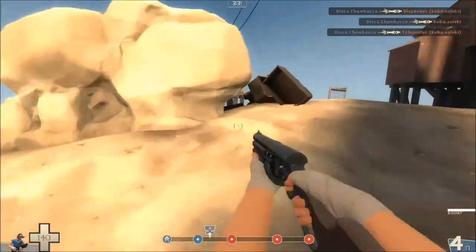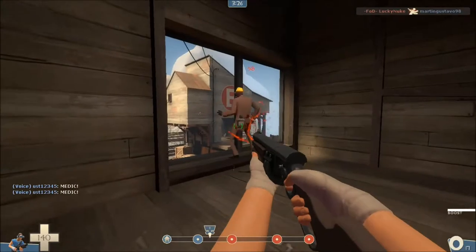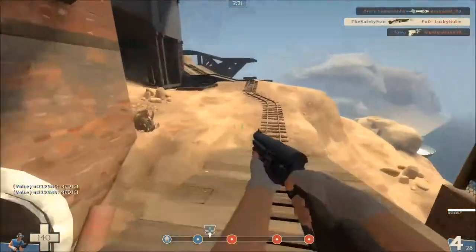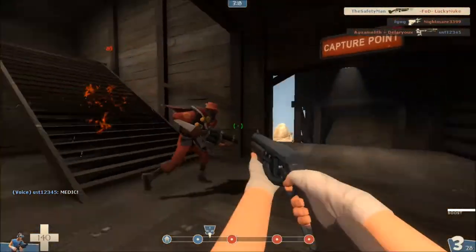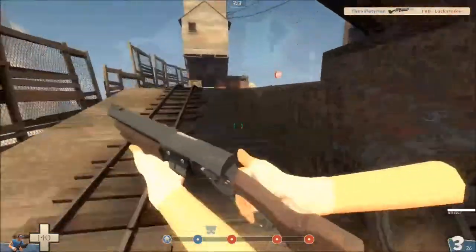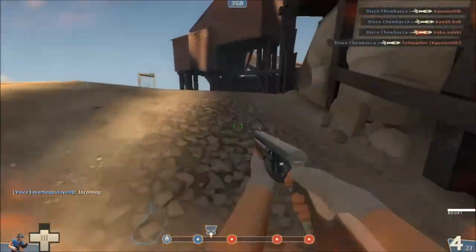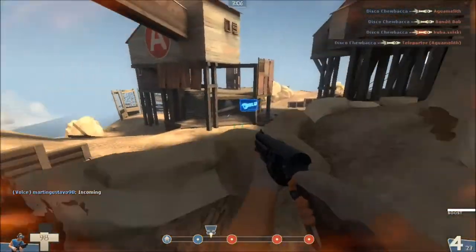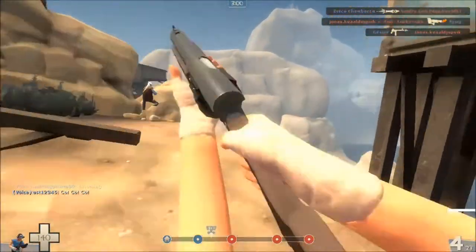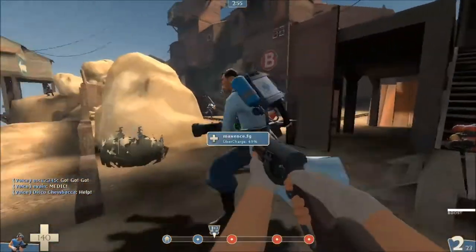I don't know if you noticed — this is kind of an unscripted narration — but I jumped and my boost actually didn't go down at all. I think this is because you can overboost yourself, so you get to a certain point and it won't make you go any faster, but when you jump, it won't completely destroy your boost. I'm not quite sure.